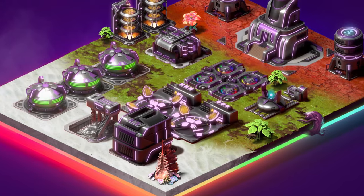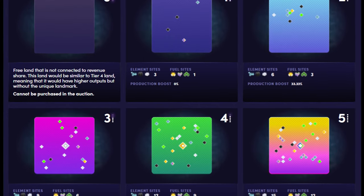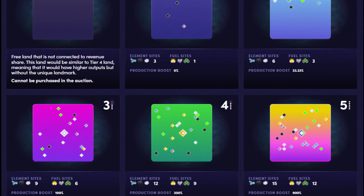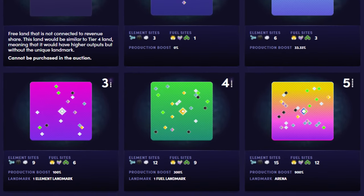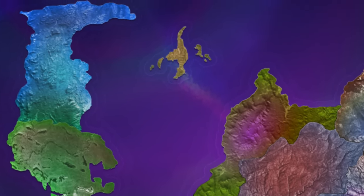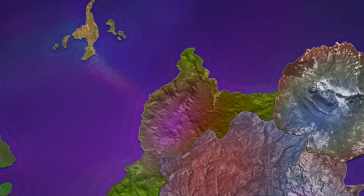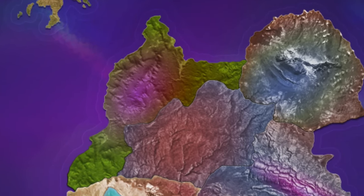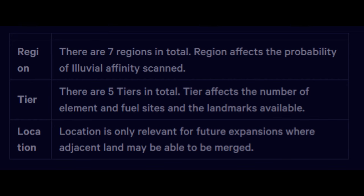Each of the lands will have a slight variance from other lands of the same tier. The layout of the elements and fuel sites, as well as the flora and fauna of your particular land, may differ. Illuvium has a total of 7 unique regions that each land may be a part of. This region will affect not only the look and feel of your land and its aesthetics, but also determine the probability of researching and scanning for special Illuvial skins that could prove profitable in the Illuvidex.